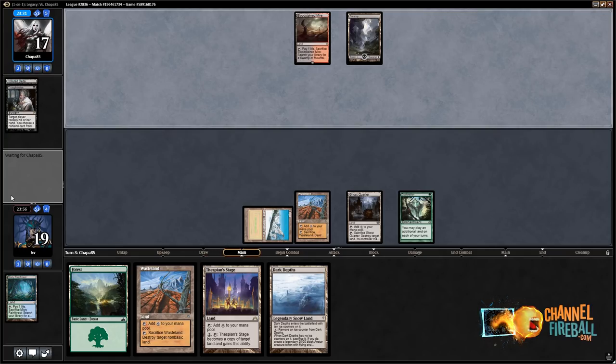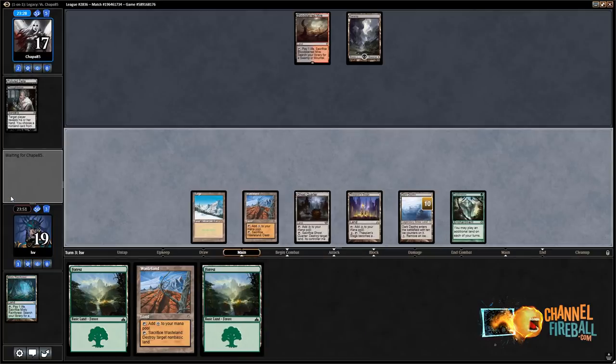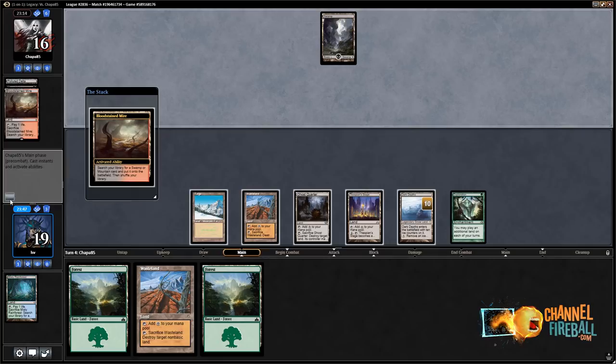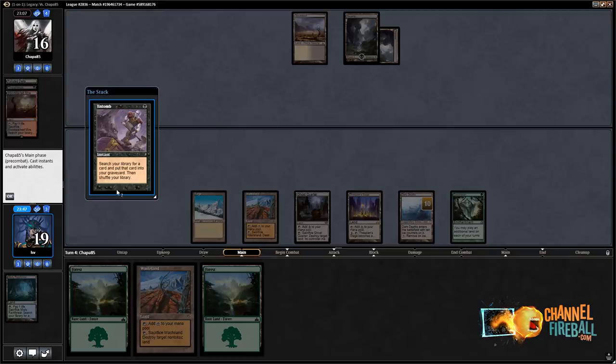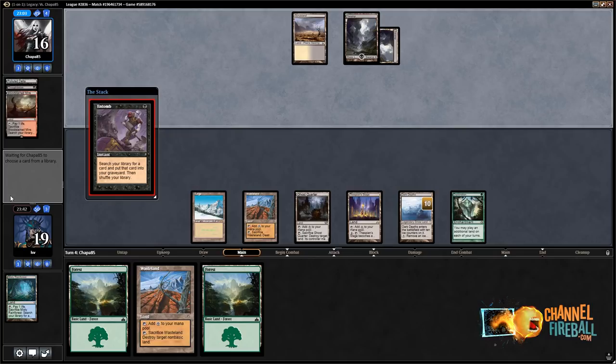Some kind of mono-black disruption deck — we'll see. I'm gonna make a Dark Depths end of turn. I didn't Ghost Quarter them now because if they played a Wasteland I'd want to keep Wasteland up. Yeah, this looks like some kind of Smallpox deck. Scrubland — this is like... uh-oh. Well, that's not great. It looks like a Reanimator deck. Given that I have Dark Depths and Thespian's Stage out, it's not impossible they don't have a good reanimation target — like even animating a Griselbrand might not do the trick.